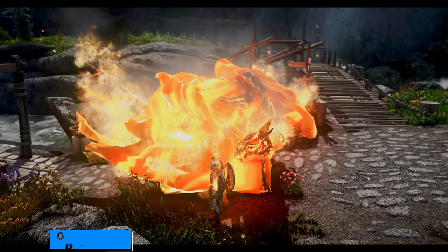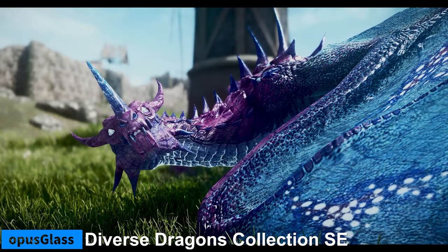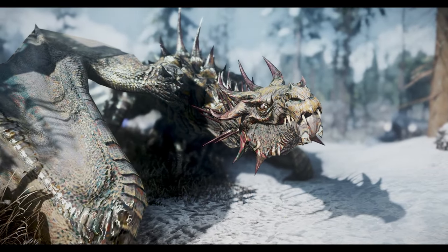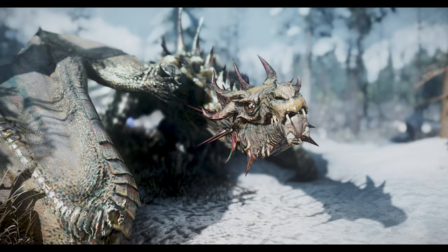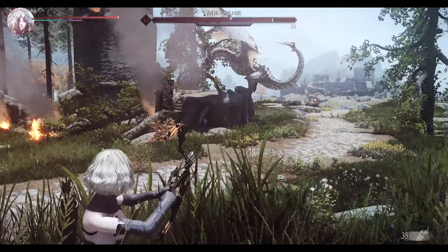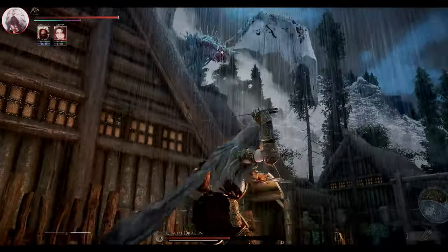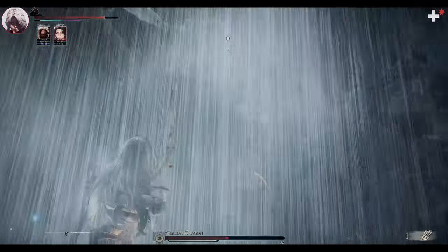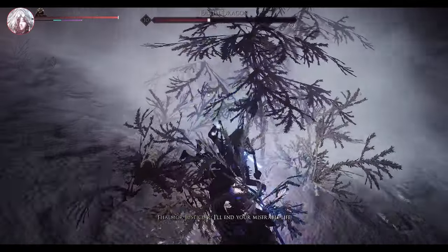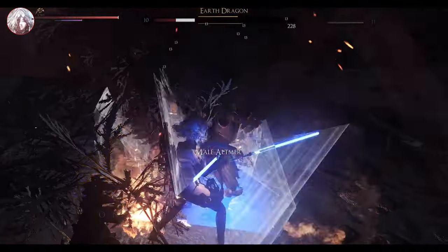Next up is Diverse Dragons Collection, which adds 28 new dragon types to the game, each with their own unique appearance, abilities, and behavior. You will encounter dragons of different sizes, shapes, colors, and elements, such as frost, fire, poison, lightning, and even rainbow. Some dragons can summon minions, cast spells, or use special attacks that will challenge you in new ways. This mod makes dragon fights more exciting and unpredictable, and adds more diversity to the dragon population.